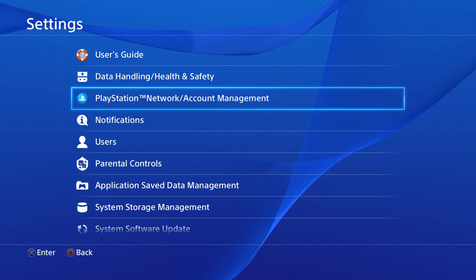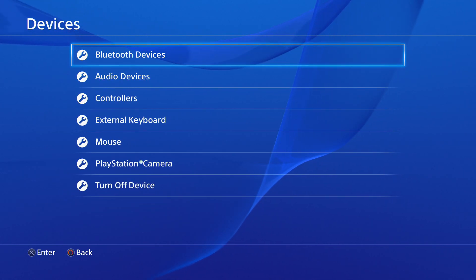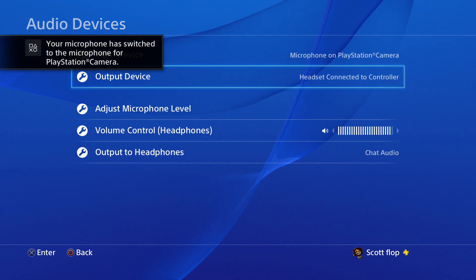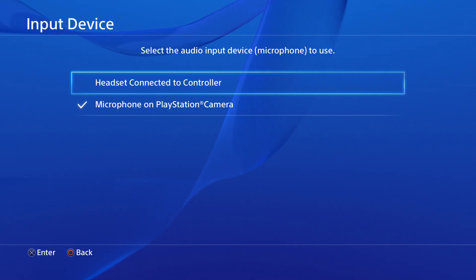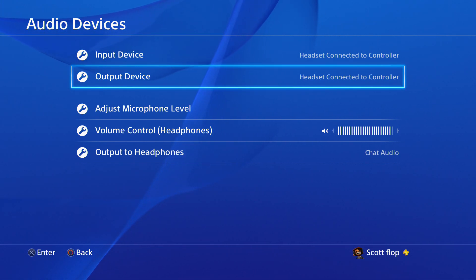So I'm going to show you really quickly how to turn this on and off. It's not in Sound Settings — it's actually in Devices. Go down to Devices, then Audio Devices. I usually have it on the PlayStation 4 camera, which automatically has it come out of your TV. But we're going to change it to the headset connected to your controller.